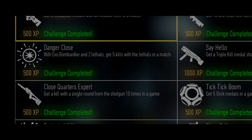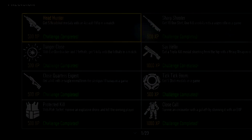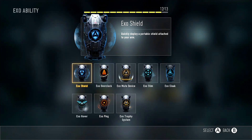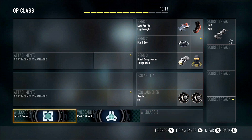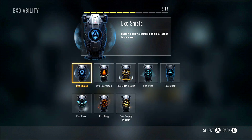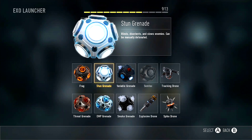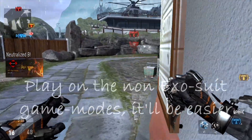The very next challenge is called Danger Close. With the wild card Exo Bombardier and 2 lethals you have to get a total of 5 kills with the lethals during the match. I recommend using a lethal that can kill — like the Semtex, the cooking frag, or the spike drone. But I'd pick the spike drone and the Semtex. Don't forget to equip the Danger Close perk to increase your explosive power.